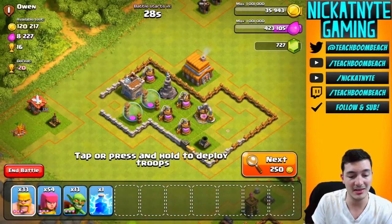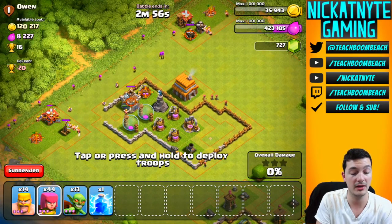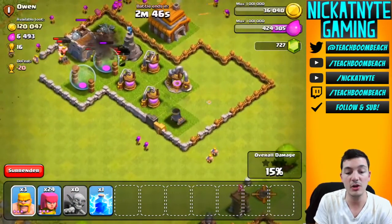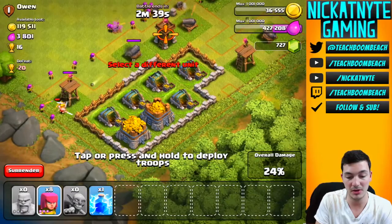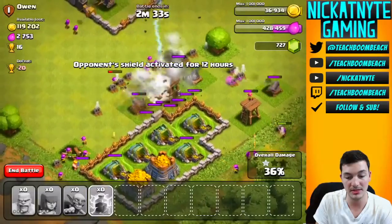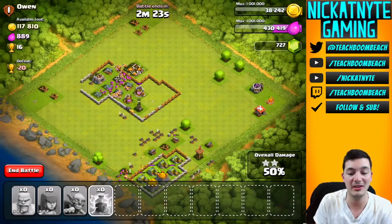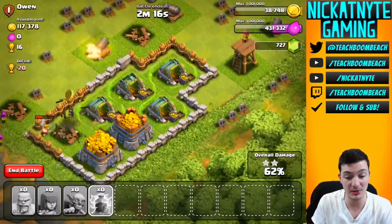These are the kind of bases I'm getting matched up against - let me just face roll across the screen here, closing my eyes and dropping troops. Hopefully it's not the lightning spell - okay, I didn't drop it. A couple archers on the backside, going for the loot. I'm dropping a lightning spell on that archer tower - boom, zapper down and damage to the cannons. I don't have anything in the clan castle so we just have to deal with this mortar. This is a very spread out base.